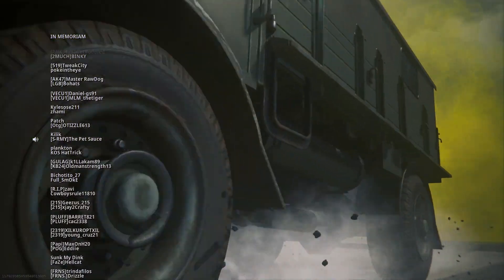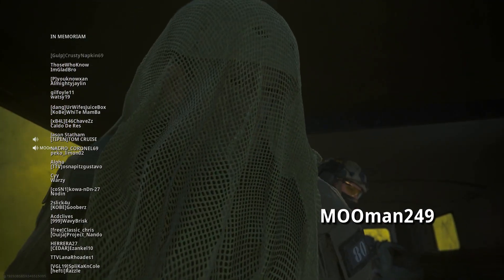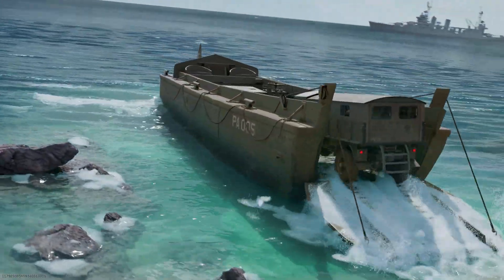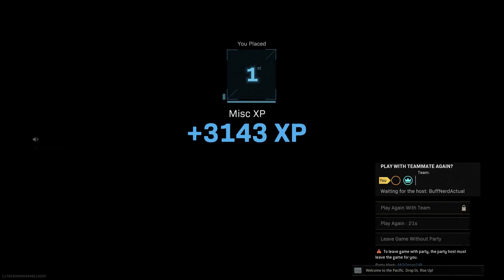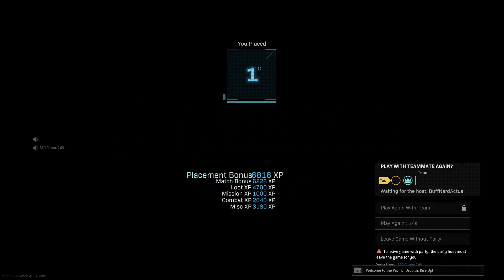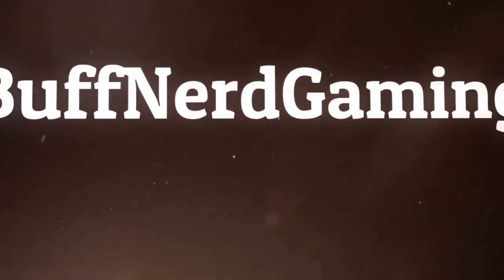That's the win — 12 kills for Moo, seven for me, 19 kills total. A really really good duo win. This is our first duo win in many many months — probably since the original Verdansk map. One of our best duo wins honestly. Moo went absolutely ham. The Odin and the AK were a lot of fun; great combo for Caldera. Moo with the Kilo and HDR was team-wiping left and right — I think four or five team wipes. Big welcome back to MooMan. Until next time, Buffnerd Gaming out!